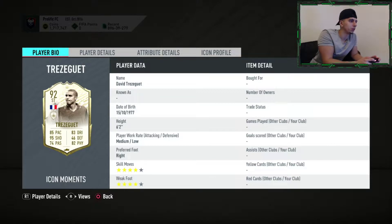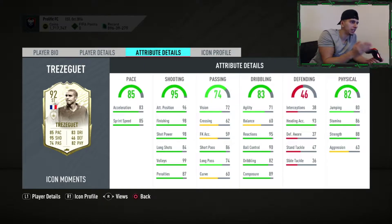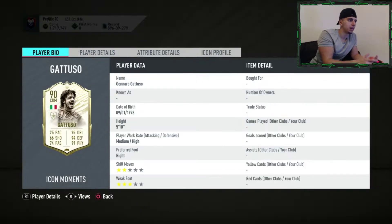David Trezeguet — medium/low, which I'm not really a fan of personally. Four star, four star, which is good. But he's got no agility, no balance, and no dribbling. An engine is going to be best to buff that, but he's still not going to be that quick, and his curve is also very poor. I'm going to class him as a miss.